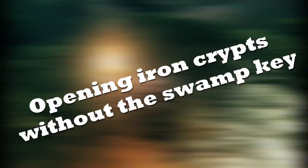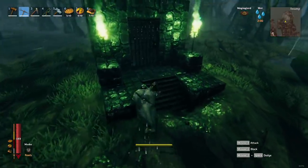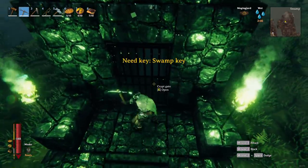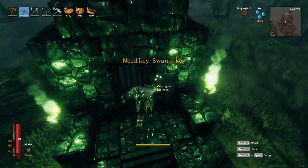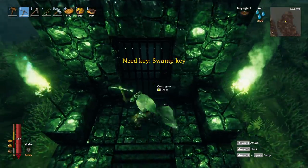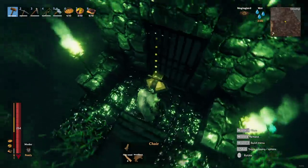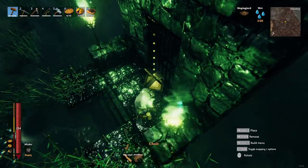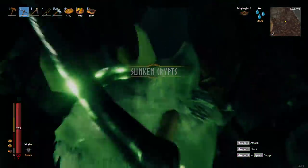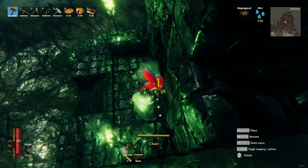Tip number one: opening iron crypts without a swamp key. This is a really useful trick for when you forget your swamp key and want to enter some swamp crypts but don't want to go all the way back to your base. It's also useful if you just want an extra inventory slot, or even if you want to access swamp crypts in the early game before having a swamp key. Go to your crafting menu, build a workbench near you, and then clip a chair approximately on the door. When your character is seated, just walk forward by pressing W and you will go through the closed door — voilà, you're in the crypt.